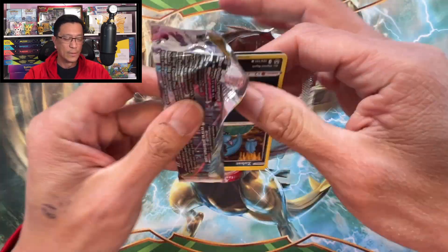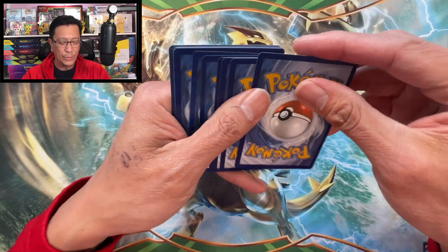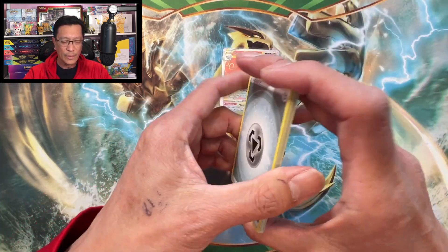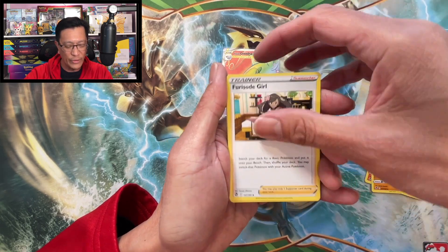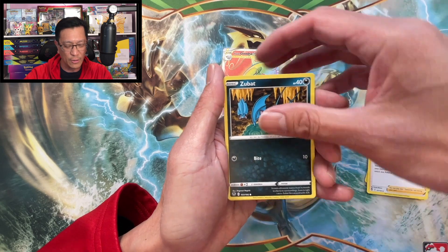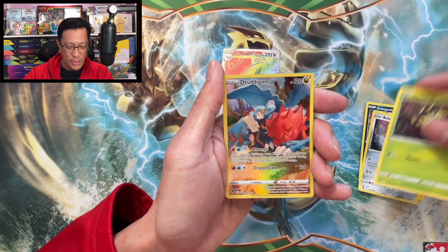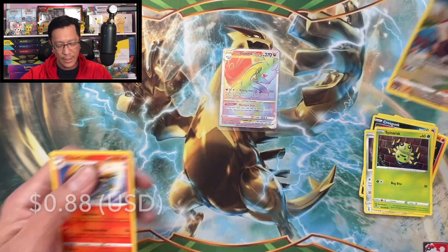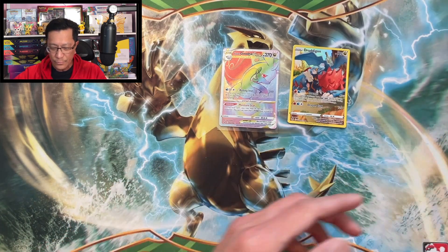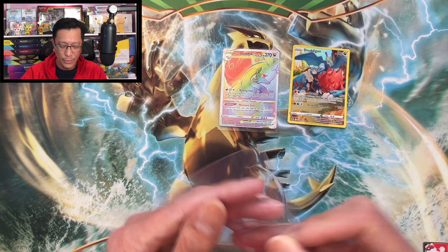Here we go — Silver Tempest! On the hunt for that Lugia full art, such a difficult card to pull. Brixen, Donphan, Furret, Seedot, Zubat, Solosis, Croagunk, Beldum, Spinarok, Druddigon — trainer gallery Talonflame! Okay, first hit from a mini portfolio blister pack — very nice!